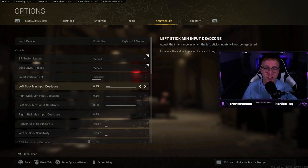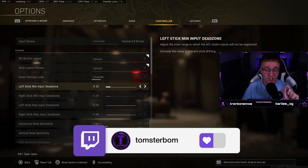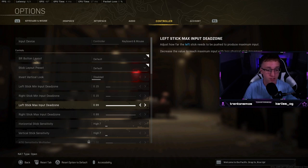Dead zone sparked a pretty big debate in my TikTok video. Essentially, dead zone is the minimum amount of input you need before your analog stick registers. The lower this is, you'll only have to touch your analog stick the tiniest bit and it will move. I play on 0.15 for the minimum input, which is actually quite high, because I use a high-rise control freak — my analog stick is a bit higher up and more sensitive. Generally, lower is better. Max input, just leave this as high as it goes.